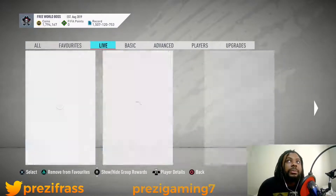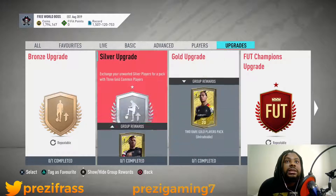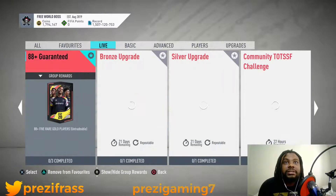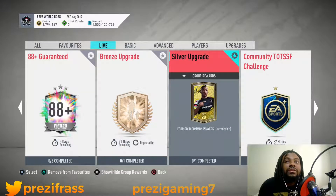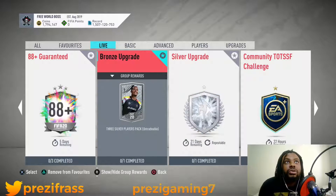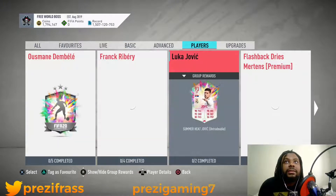Remember the upgrade packs — make sure you don't make the mistake of using the old upgrade packs. Those are the old upgrades. Make sure you're using the other upgrade packs that give you three silvers or four common golds — that's the one you want. Keep recycling. If you have silvers in your club use those; if not, do the bronze pack method.